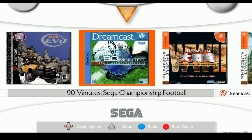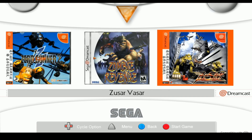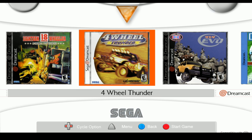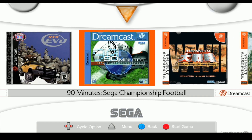I'll go through these games - it starts at 18 Wheeler and the last game is Vassar. Starting from numbers into letter A, we have 18 Wheeler. I'm just going to scroll through these. You get a nice CD case cover.